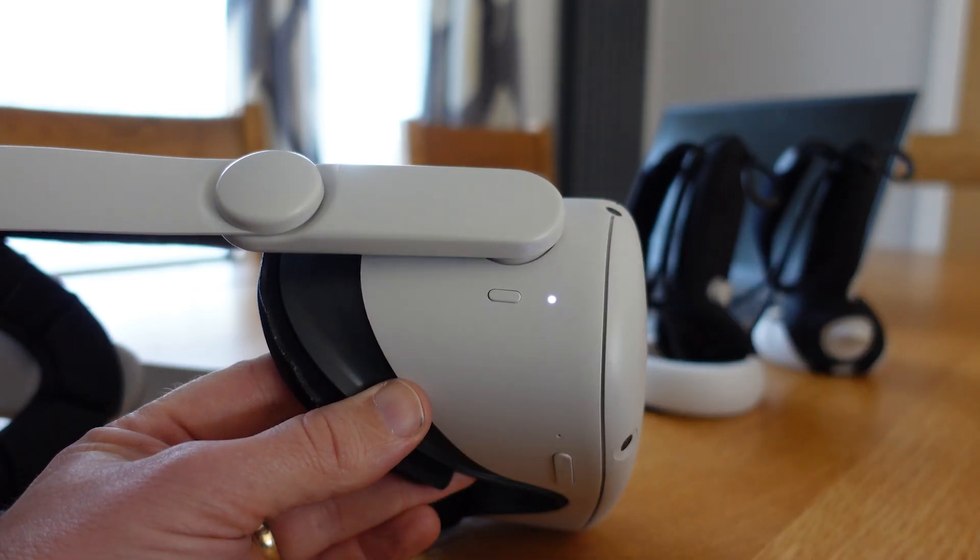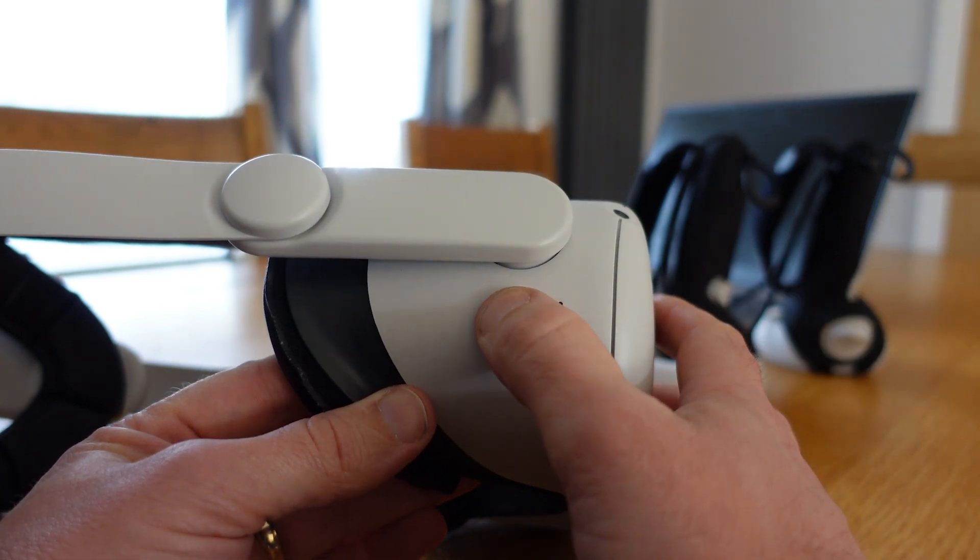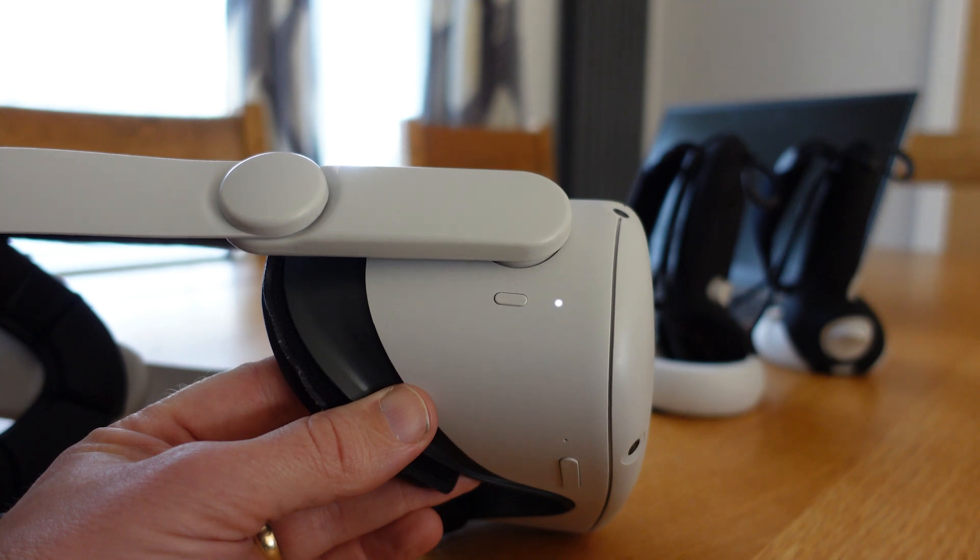The first is a really simple one — turn your Quest 2 headset completely off and then back on again. This is a simple classic trick, but in a number of scenarios it does do the job.